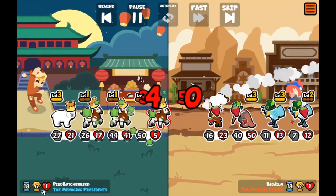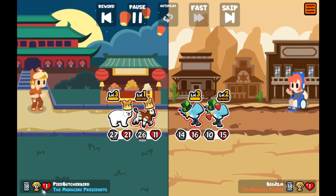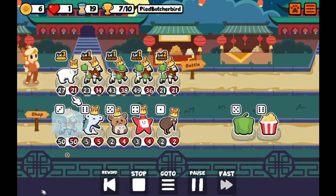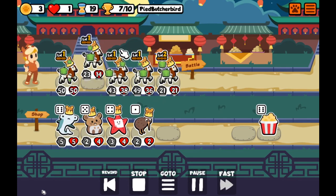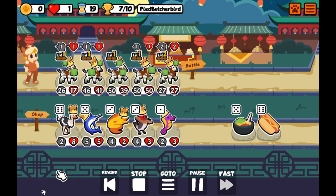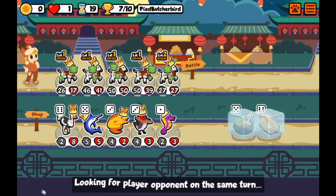Luckily our second 50 attack Okapi has enough power to break all the way through the Reindeer's melon, so we survived a little bit longer. Still got three wins to go. I decided to bring the last two Okapi in, so now we've got no prominent scaling on our team. But given that our Okapi in the shop was 50-50, I decided it needed to be on the team, and it was better to just focus on stat food rather than trying to combine Okapi or freeze another one in the shop.